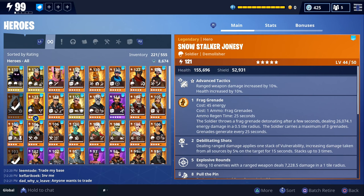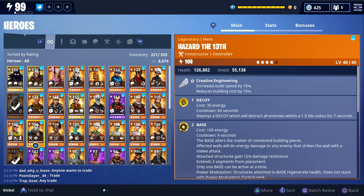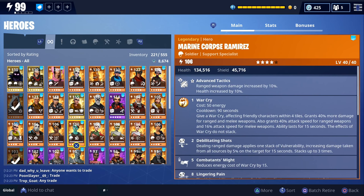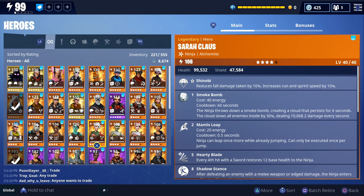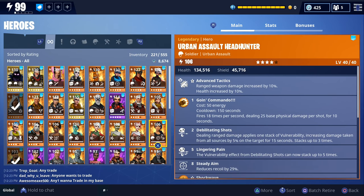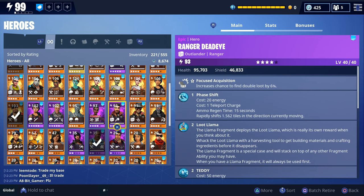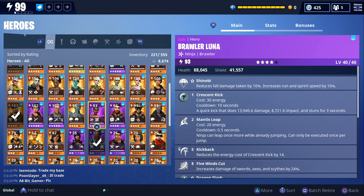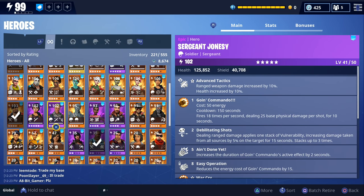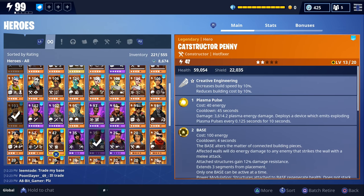Gunblazer was from the Horde Bash event, Snowstalker from the Christmas event, Miss Bunny Penny during Easter, Fragment Flurry Jess, Hazard the 13th, Machinist Harper, Marine Corps Ramirez, Sarah Claus. A lot of these are event heroes. The way I look at it is if it's an event hero I'll keep it, but if it's a hero you can get any time, sometimes I'll trade those for XP. I never get rid of my event heroes.